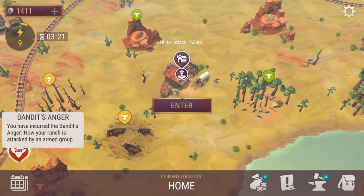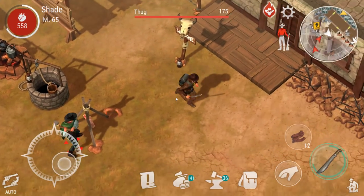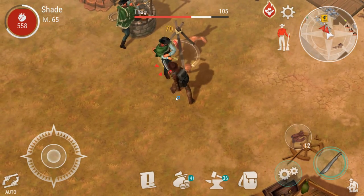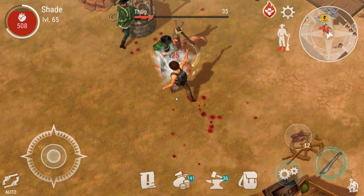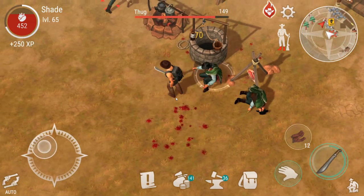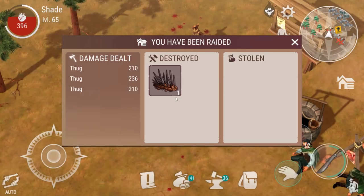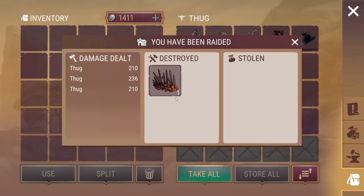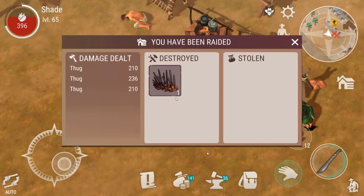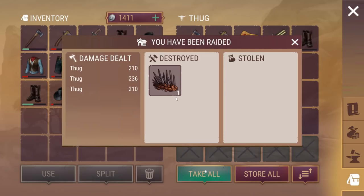Under attack — 1 hour 58 minutes. Here we go, we have got thugs attacking us. Let's kill the thugs. At the very least, we're going to get some hatchets from them. Something did pop up very briefly there — I'll take a look at it whilst editing and say something about it.